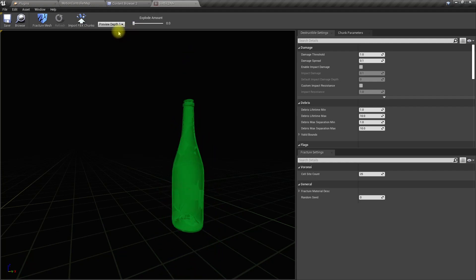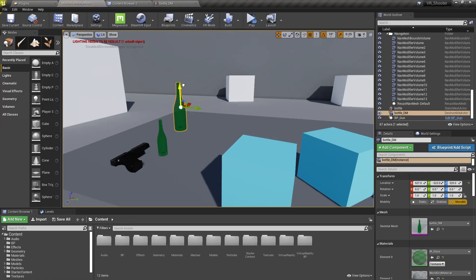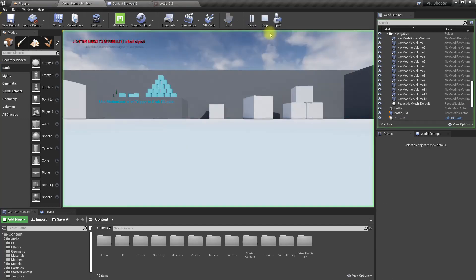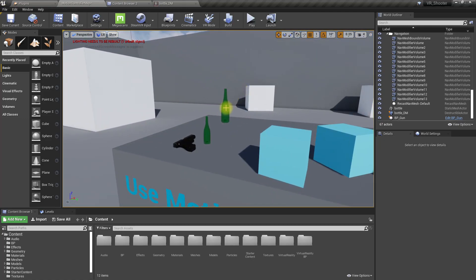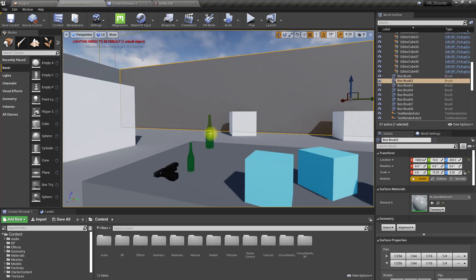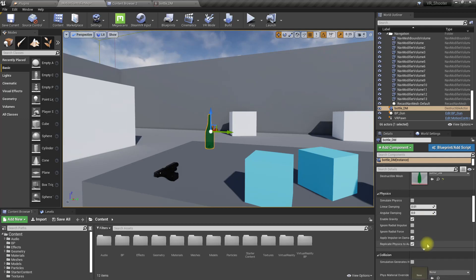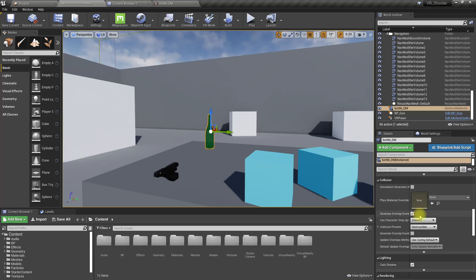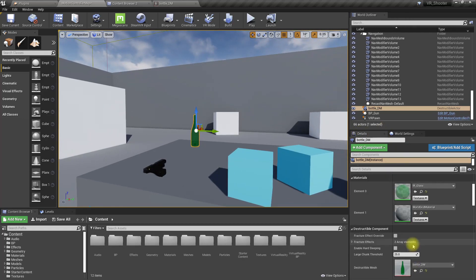That's good enough. Now, how to use this fractured mesh — let's place it like this. If I select the normal mesh versus this destructible mesh, there should be some settings regarding the damage.